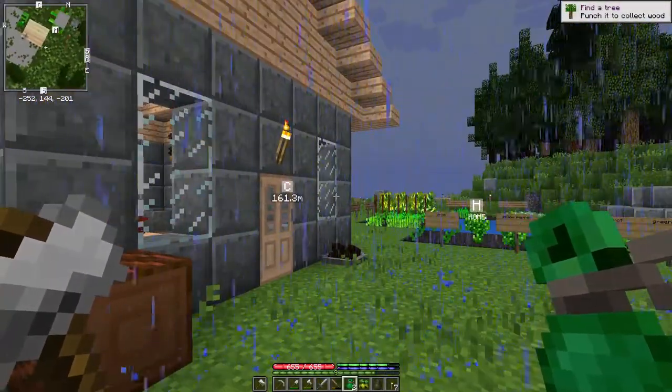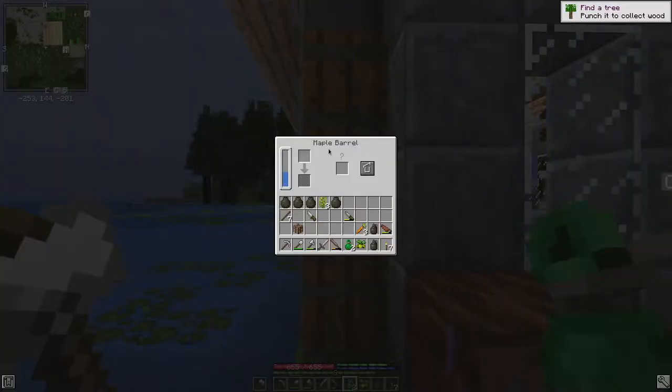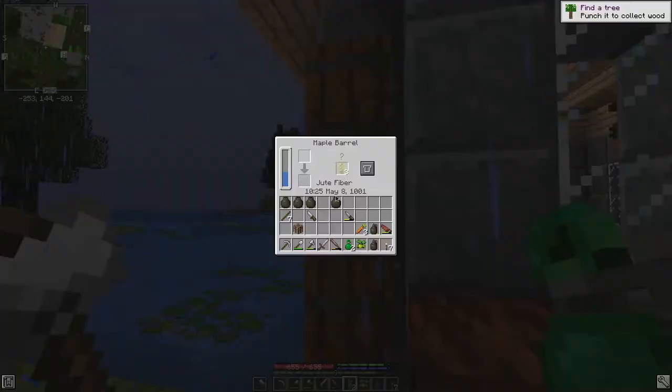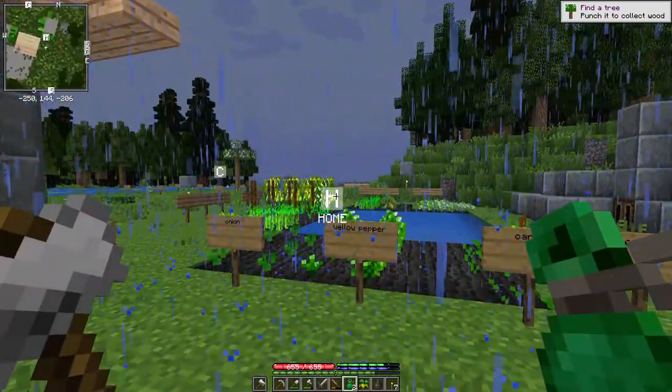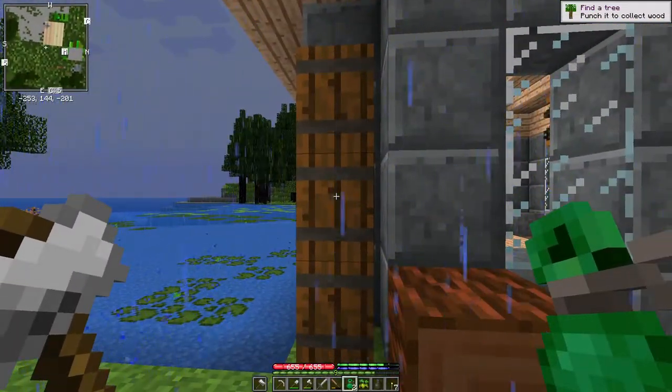We're back home and fortunately the rain has stopped. If we look in our water barrel here, this jute fiber was ready days ago. The way we process jute is we stick it in a barrel of water and seal it up, and then we get our jute fiber. From this batch I won't get enough jute fiber to make a lead, but with the remaining jute still out there we should get enough for at least one leash. That'll take a couple of days.